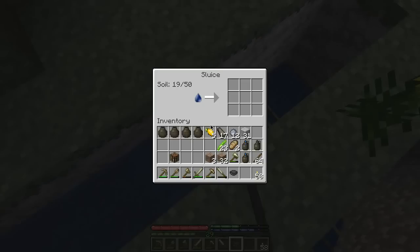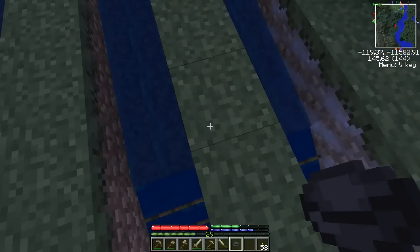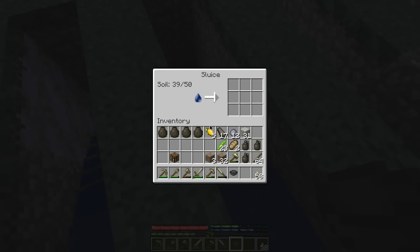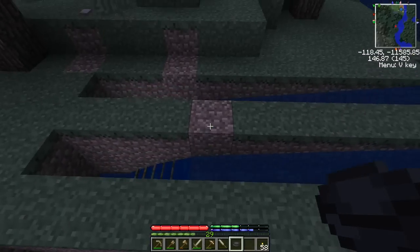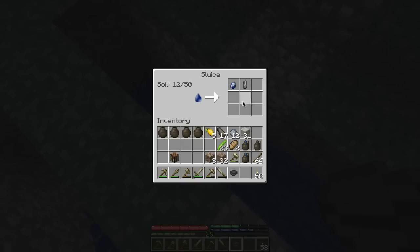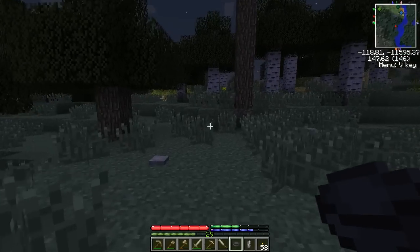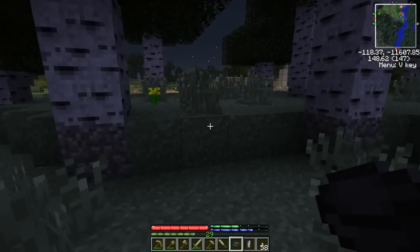There's also a bug: if the sluice runs down to zero when you're not watching, when you finally come over it will show the count you last saw, but you can see it's not running anymore so I know it's really empty. All we got out of these sluices was one small sphalerite and one weed gem. Not too impressive, but I wasn't expecting much in this area anyway.